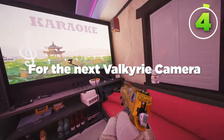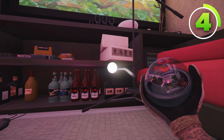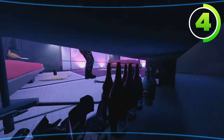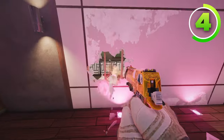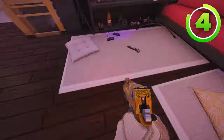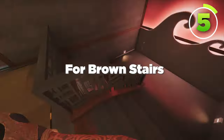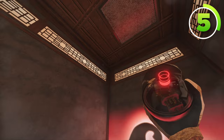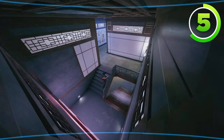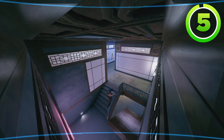For the next Valkyrie camera, make your way into karaoke. Throw your Valkyrie camera above these black bottles right here. This camera watches the default plant spot, and if you have a rotate right here, you can watch the top of black stairs as well. You can get a below nitro cell right here with the information provided by this camera. And then finally, for brown stairs, throw your Valkyrie camera in the top left corner, just like that. You can watch the entire staircase, as well as even into the hallway, so it's one of the best cameras in this video.